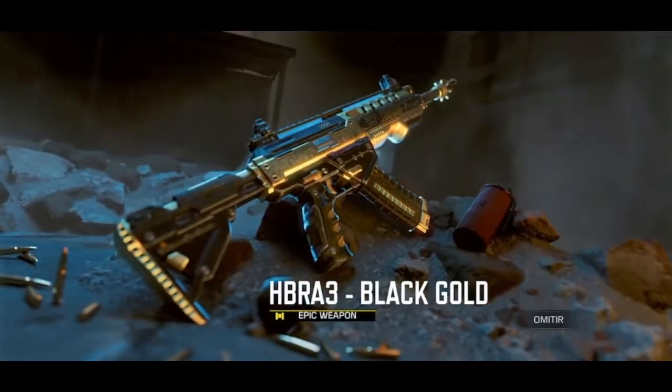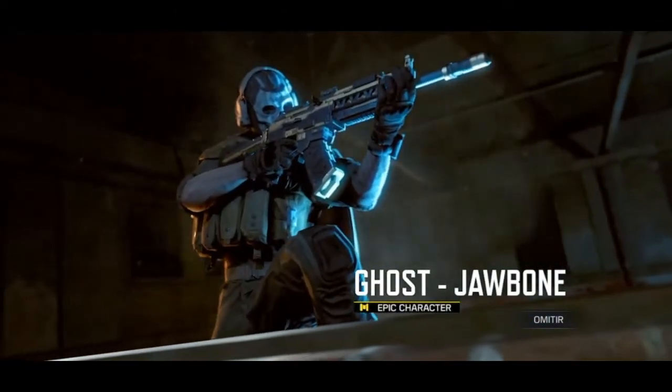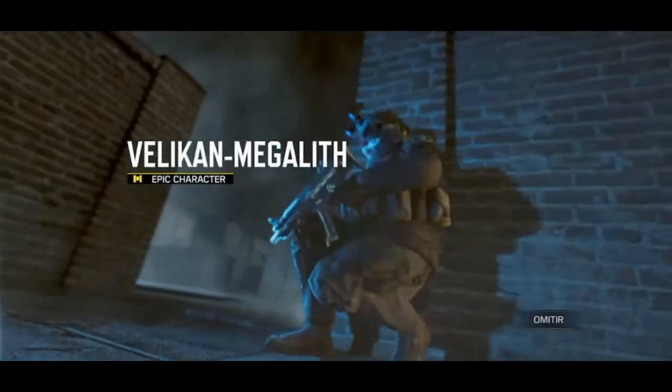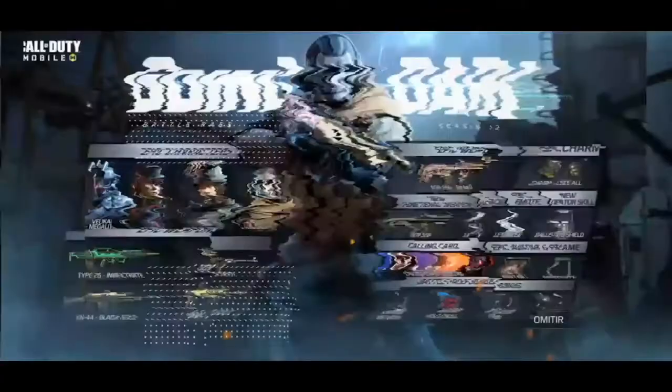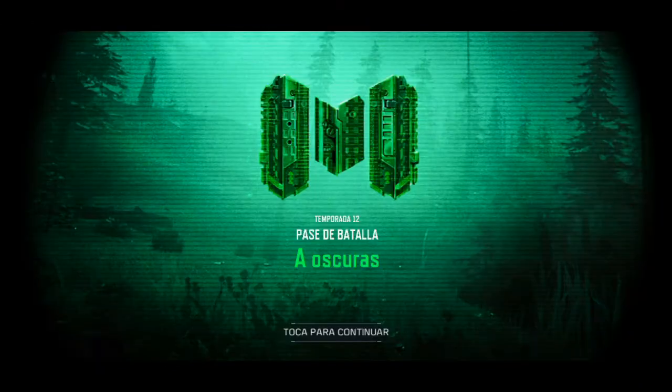We also have the HBRA, all from the Black Gold collection. We have a Ghost skin, a new one, and the new weapon AGR. We also have the skin of Bellicant. This is the overall battle pass scheme.